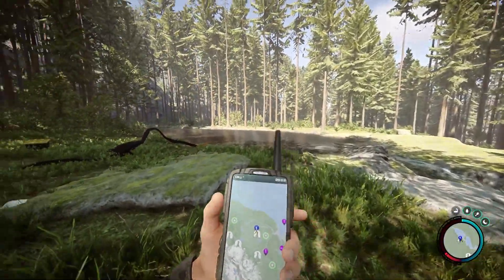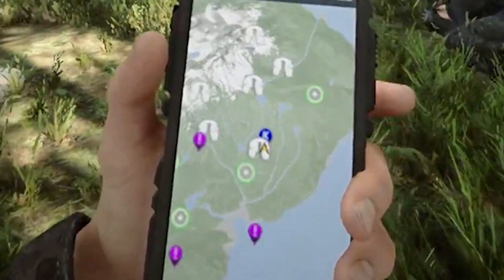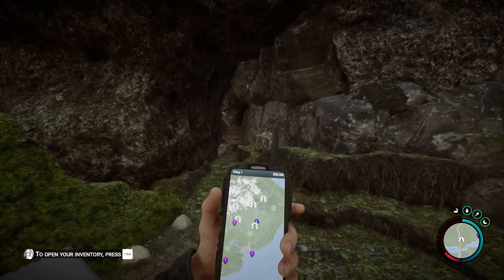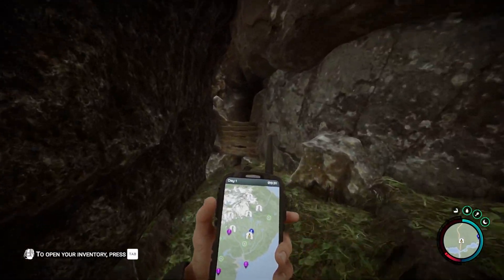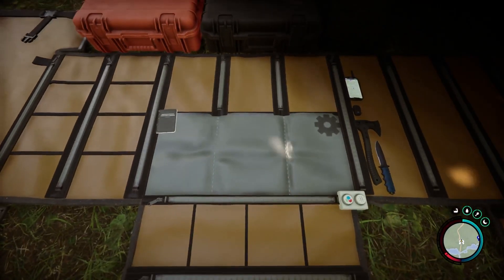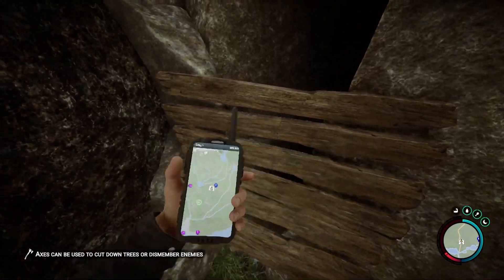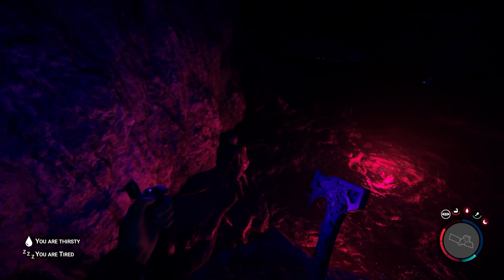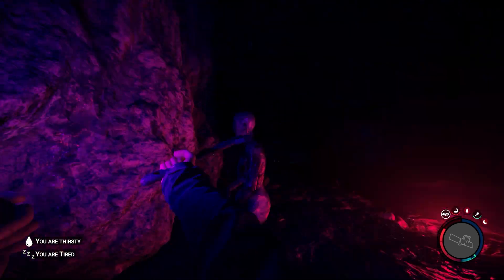First you'll need to be in this location on the map for the cave. Make sure you're well equipped going in as there are going to be a lot of enemies in here. Break the barricade at the front of the cave and enter. As you go in you'll come to a fairly open room with a few cave cannibals in.